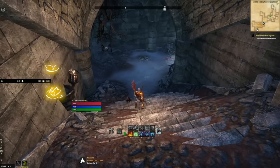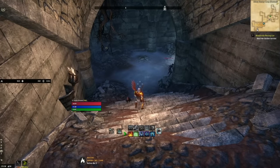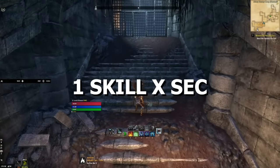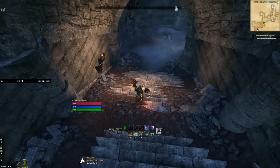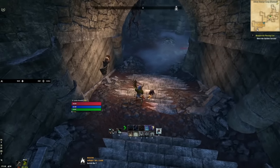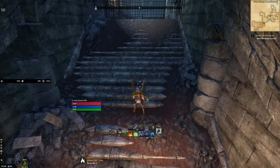The next add-on is Combat Metronome. This is a great add-on for getting a feel for the rhythm of the game. In Elder Scrolls Online, you have a one-second global cooldown, meaning you can cast one ability per second — that's it. You don't want to go slower because you're doing less damage. You want to cast exactly one per second, or as close to that as you can get.